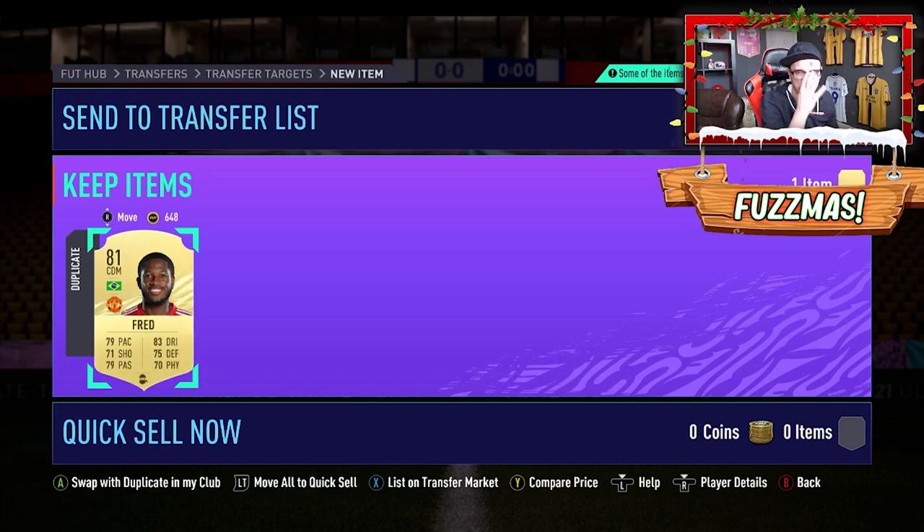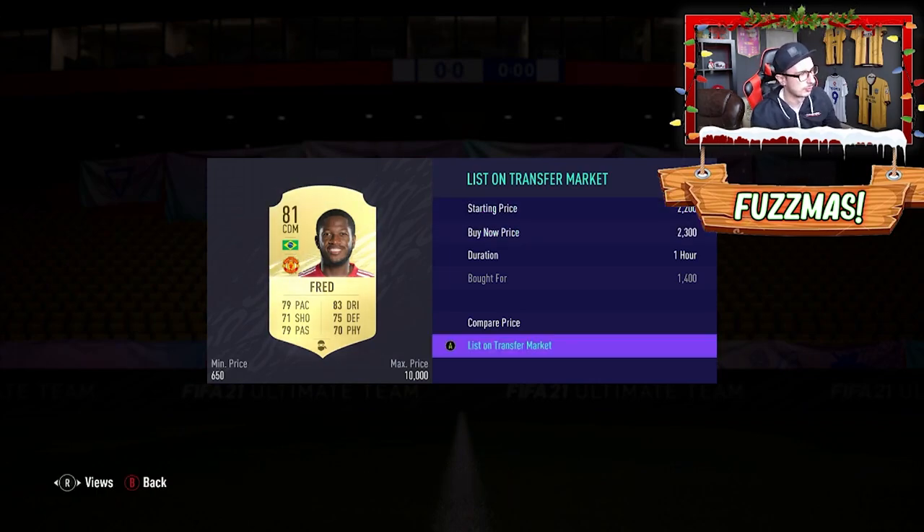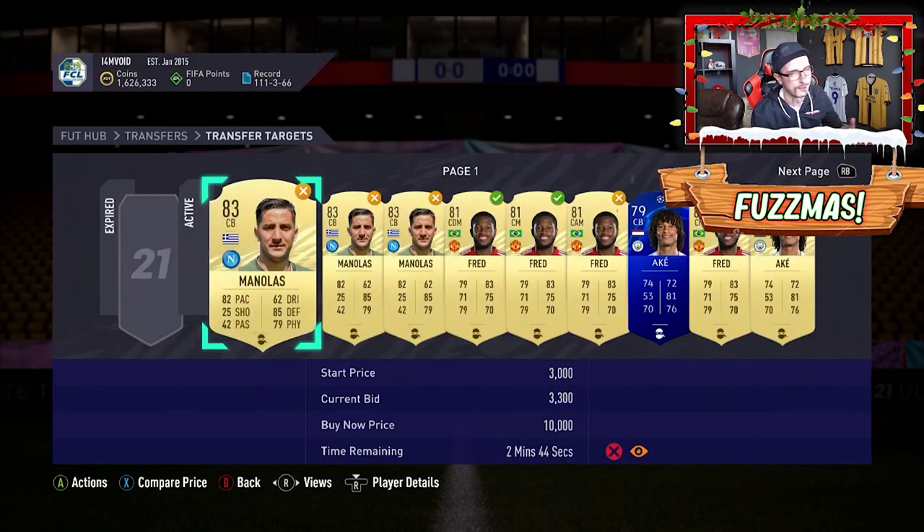I've started bidding on Shadow ChemStyles while also looking for silvers. This card sells for 2,300 with a Shadow on it — we got it for 1,400. There'll be loads like that. I physically couldn't show you every single card I pick up, but we're bidding on cards, buying silvers, buying ChemStyles. As you can see, the coin total has gone down — we've bought loads of cards and we're waiting for them to sell.